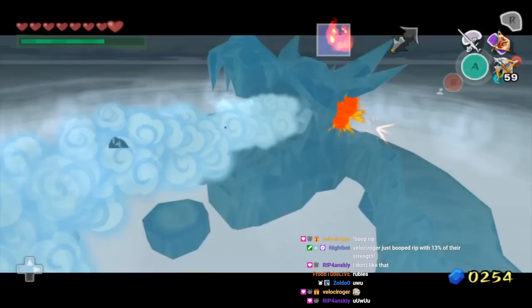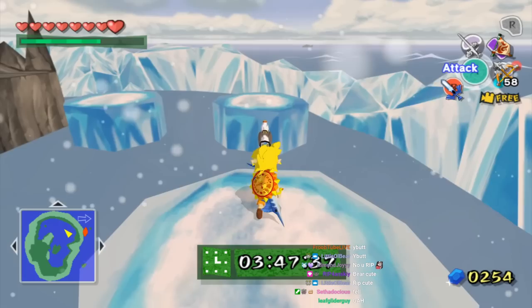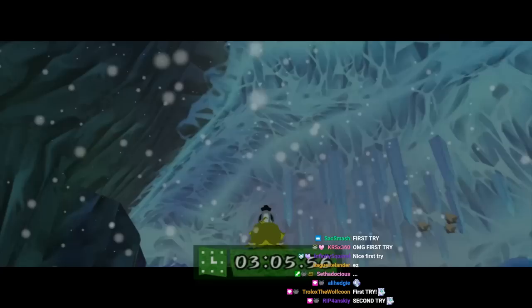Wait, which one's fire? This one? It's like blue fire. I got confused. We're gonna first try this. No fails, no falls. Just pure platforming skill. That doesn't count as a fall. Easy jump. See, I told you I wasn't gonna fall. I'm sick at Zelda platforming.